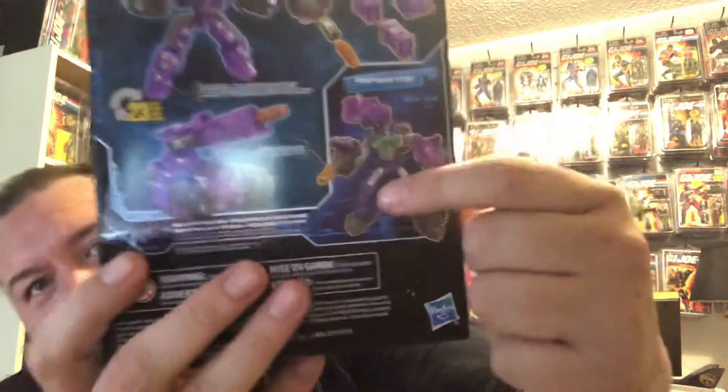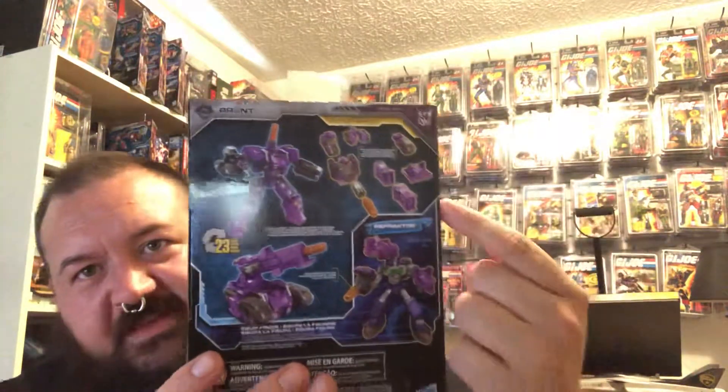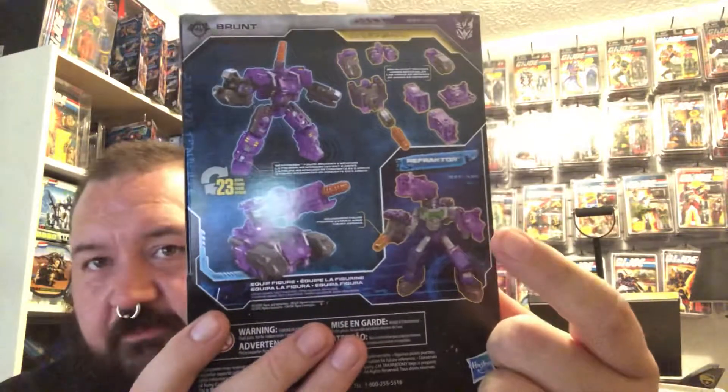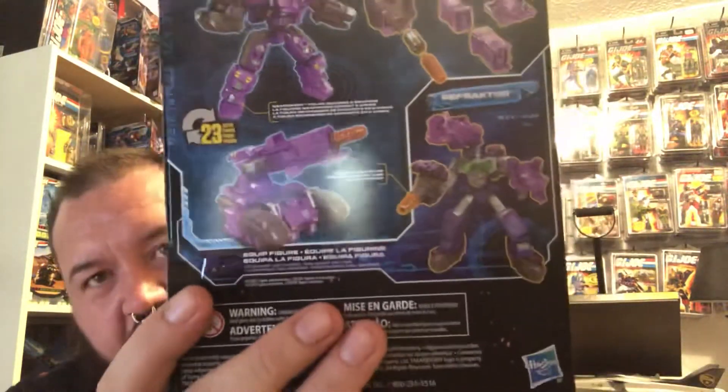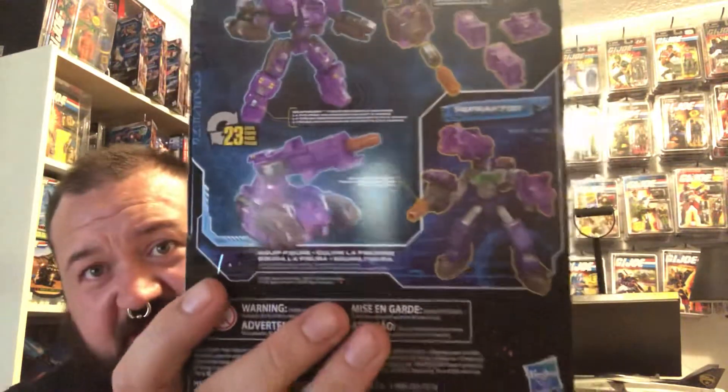I think they're called weaponizers maybe? I don't recall the actual term for that. But as you can see on the back here, Brunt breaks apart into a bunch of accessory pieces, and the back of the box shows Refractor using those pieces as weapons and armor. Extra stuff — I really dig that. It makes the figure taller, a little bigger, bulkier.